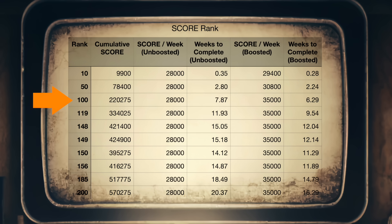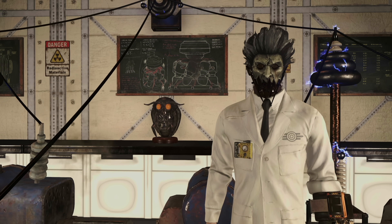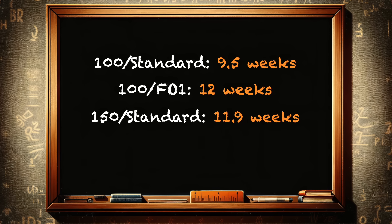The time it takes to get to rank 100 if you're only using the boosters on the scoreboard — the 25% boost in 5, 10, and 10 increments — is 6.29 weeks, and 11.29 weeks to get to rank 150. This means that to get all the rewards for rank 100, players need to play for 9.5 weeks as a standard player, 12 weeks including Fallout 1st rewards, 11.9 weeks to reach rank 150 as a standard player, and 14.8 weeks to get all rewards through rank 150 as a Fallout 1st member.